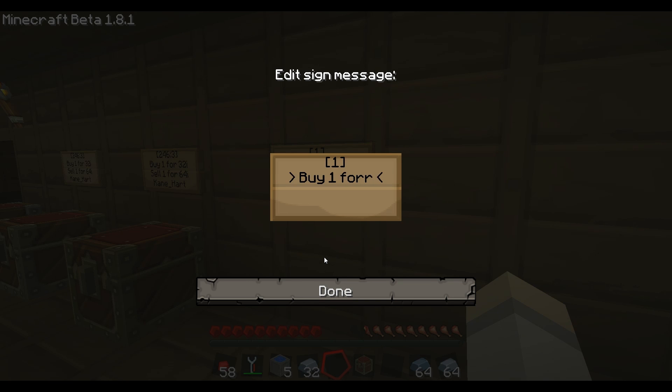The sign is written from the buyer's perspective — so it's saying 'I'm going to buy one for one iron.' This is what the player is going to pay for buying it. So we'll say Buy 128 for 32 iron ingots, and Sell 256 for 2 iron ingots. We'll spawn a bunch of stone to test it.